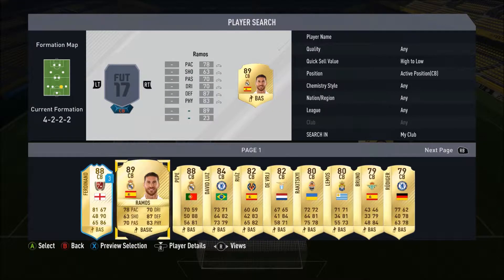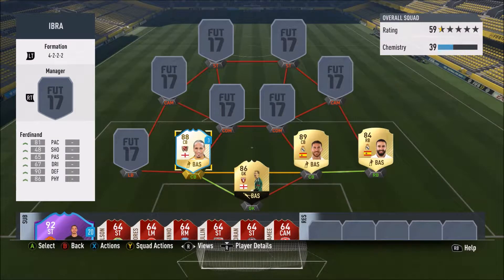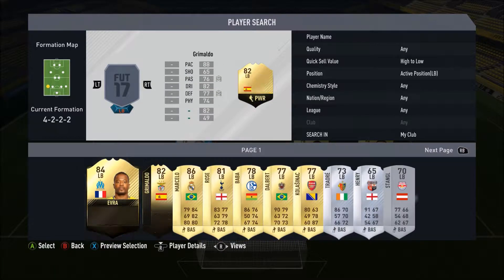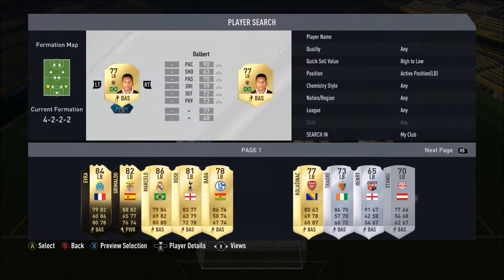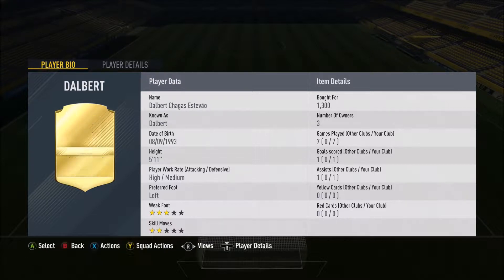First centre-back, we go for the 89 pack-pulled Sergio Ramos - actually pulled him in a marquee matchup 25k rare pack, pretty shocked to get him. He's rated at 78 pace, 87 defending, and 83 physical. His partner is the legend Rio Ferdinand on loan - just because I want to get rid of his loans: 81 pace, 90 defending, and 86 physical - an absolute monster. Left back, going for Dalbert instead of Marcelo for a change: 90 pace, 79 dribbling, 72 defending, 70 passing, and 73 physical. Five-star skills, very nice card.